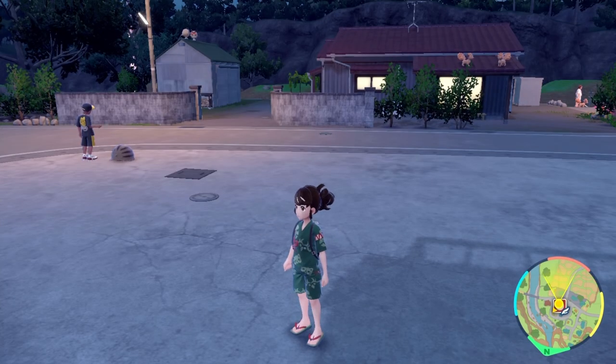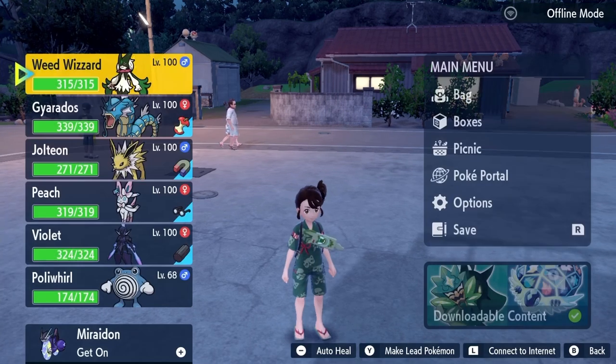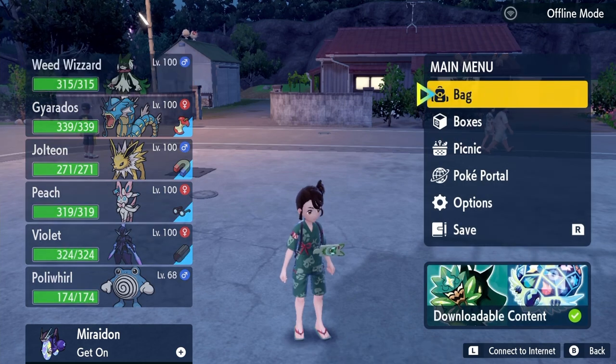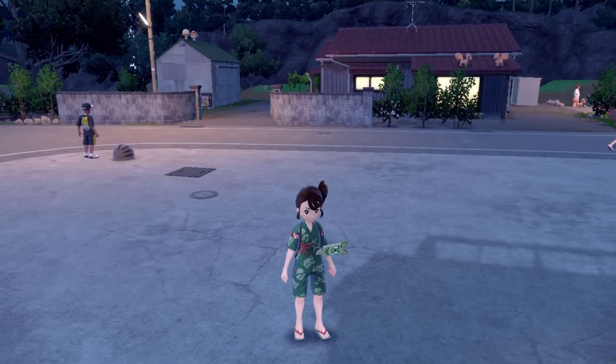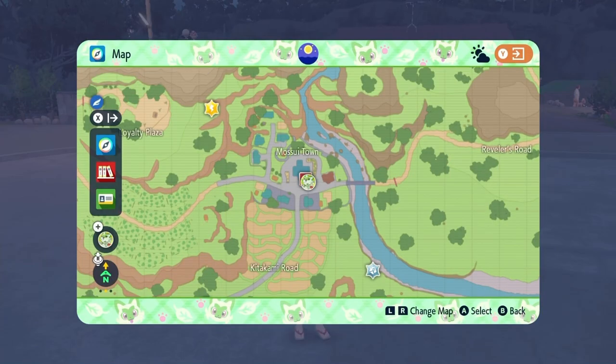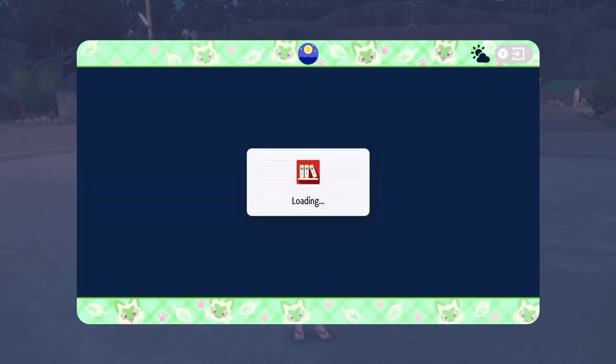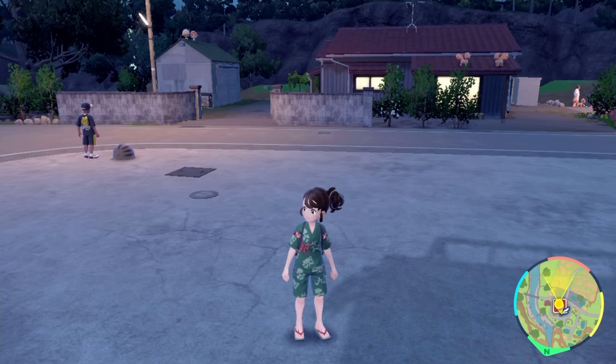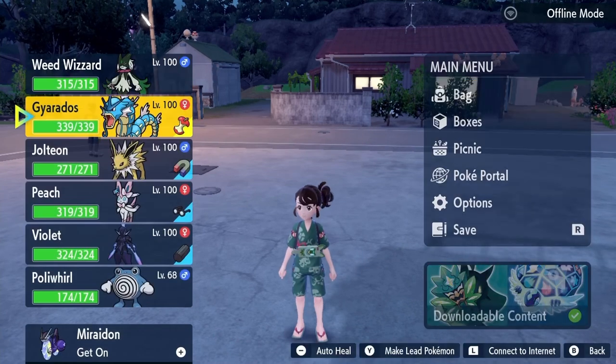Hey, what's up guys, welcome back to the Pokémon Scarlet and Violet DLC. Today we're gonna be finding out what happens when you get 150 Kidakami Pokémon for Parin, because my interest has been piqued ever since she told me to do that. At first I didn't want to, but then I realized I actually had a decent amount of Kidakami Pokémon. So if I go to the Kidakami Pokédex, I have 149 — meaning I just need one more.